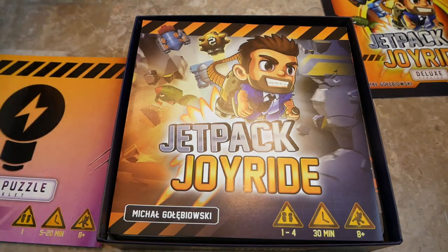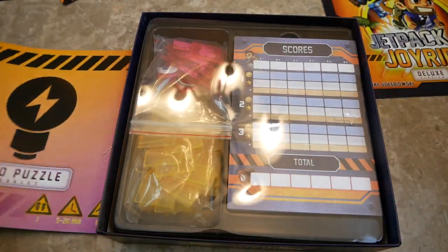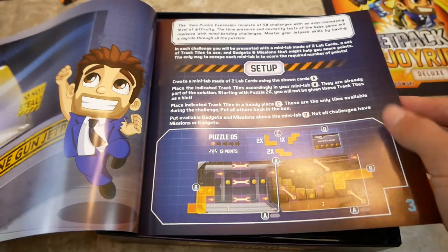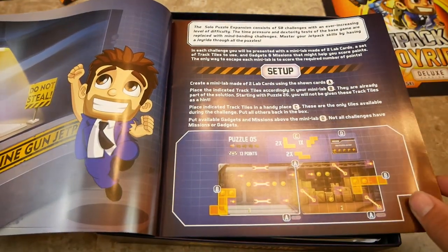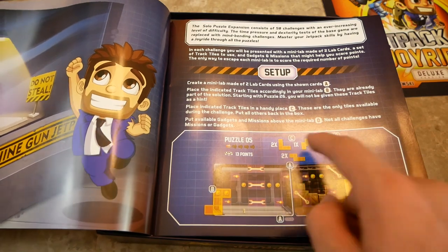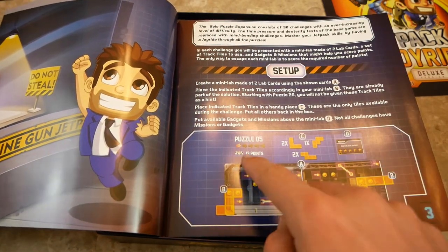Then there's another rulebook in French. There's also a solo booklet - I'm not sure if this comes with the standard game - but it's for one player and it's puzzles. You create a mini lab, place the tiles that are available, and then try to get the most points. You need 30 points.